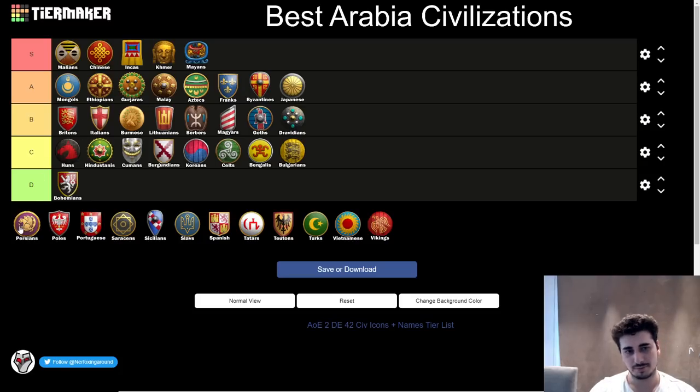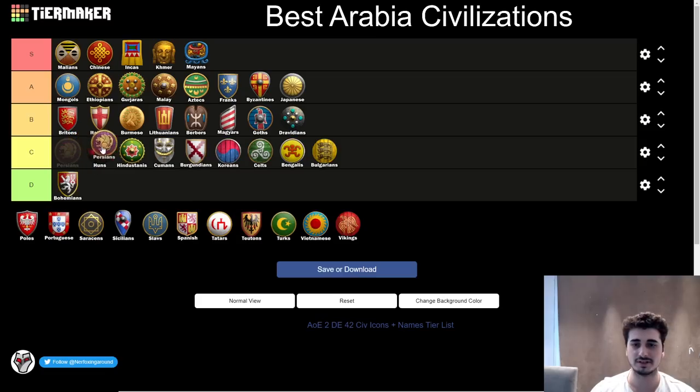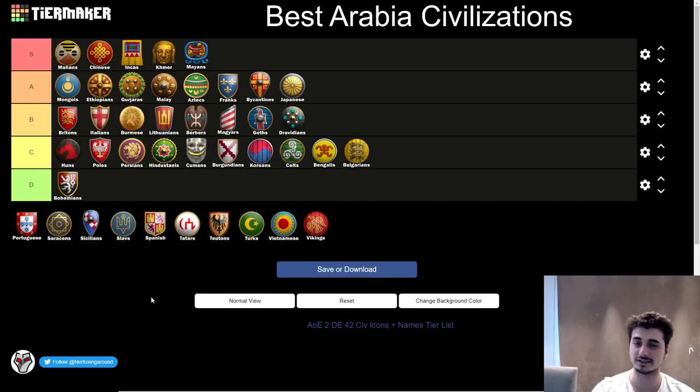Next up, the Persians — probably somewhere in C tier above Hindustani. They have Camels at least, a good start, but nothing too great. Next, the Poles — if everything goes right, it's a good civ, but if things start to go wrong and you get pressured early, they fall apart insanely fast. It's also so hard to place full-worked farms when your opponent is constantly pressuring you. Poles did get a couple of nerfs — they used to be really strong but now they're very awkward to play and not worth the trouble in my opinion. Definitely not terrible, and at lower level Poles are great, but at higher level the civ is very easy to abuse and not nearly as strong as before.